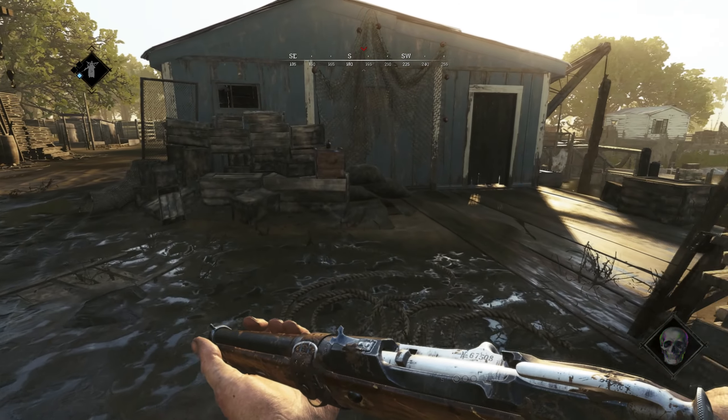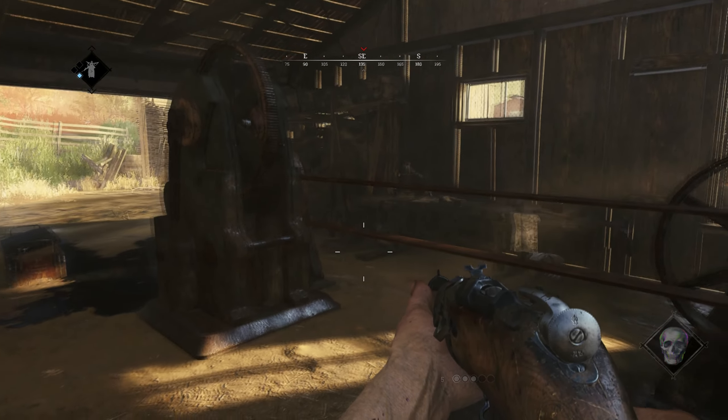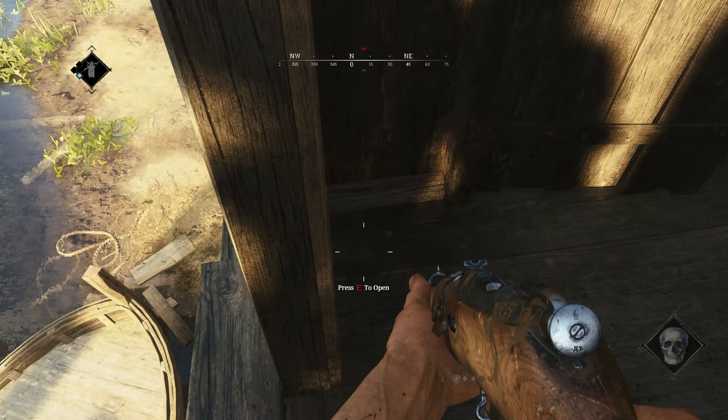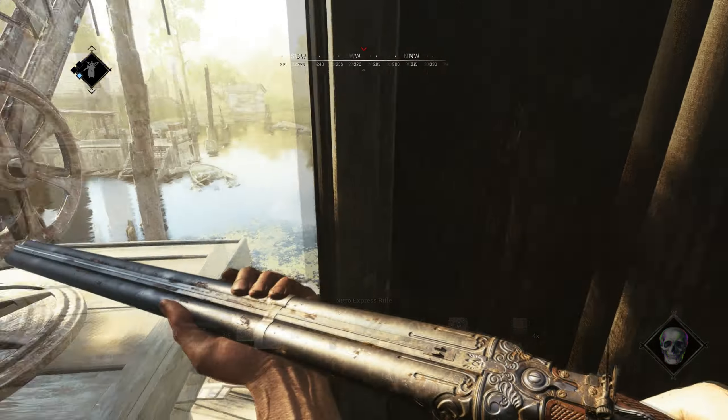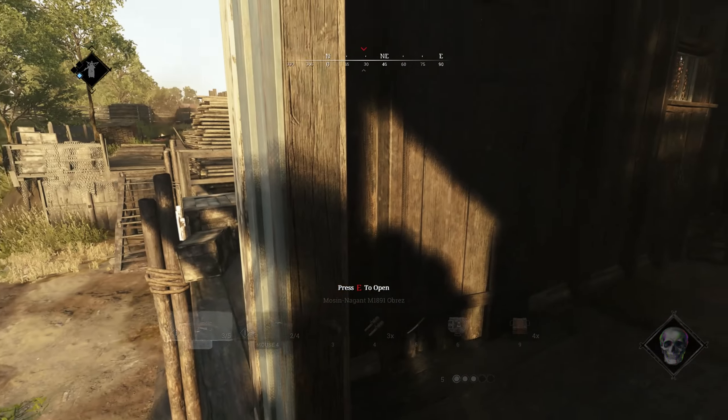Right behind the planks we can find this blue wooden building. Inside the building, the only cover is the engine and we can't move too much. It's not rare to find a person crouching in this corner using the engine as cover. The problem is that if you use a long weapon the enemy can see it from behind and shoot you through the wall.